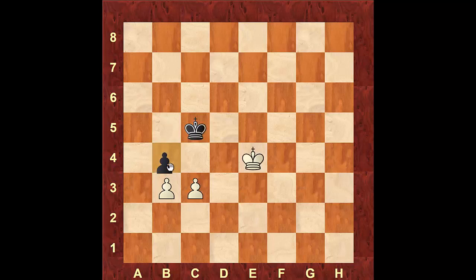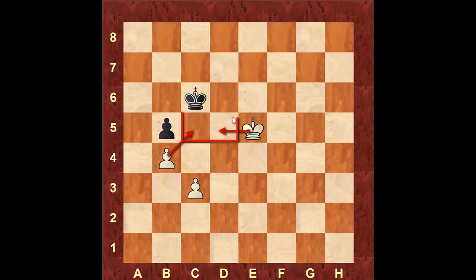If instead of pushing to b4 black retreats the king to c6, we bring our king to d4. If he takes the opposition, we push the pawn to b4 to regain the opposition. He moves king to c6, and we advance on the other side. After king to c7, we go after the pawn. If he tries to protect it, we take the opposition, and after he moves to a6 we take the opposition again — he cannot hold the pawn, and after he moves away we take it and win the game.